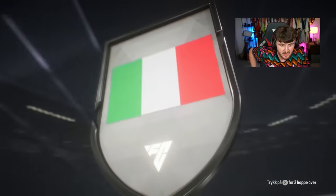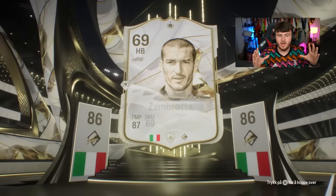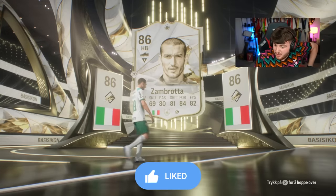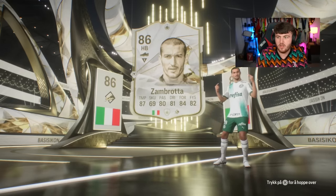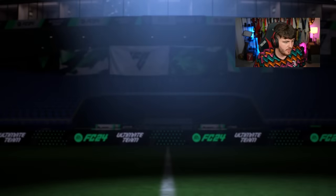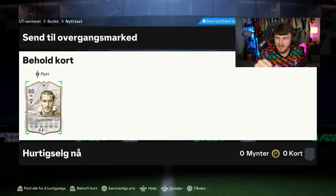Italy. Who's that? Oh my God — Zambrota! That is fantastic. That is arguably one of the best cards you can get. That is absolutely phenomenal. And he's worth a really good chunk. Zambrota is one of those cards where, because of the way he plays and his stats, he is genuinely usable all year round. I saw people using base Zambrota in their teams towards the back end of last year. He's worth half a million coins. A W in pack number two!